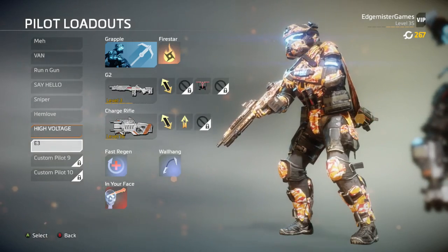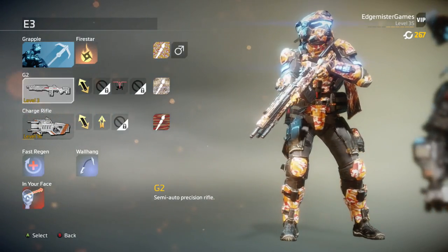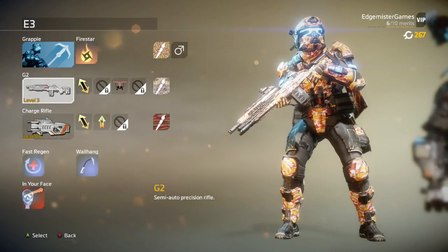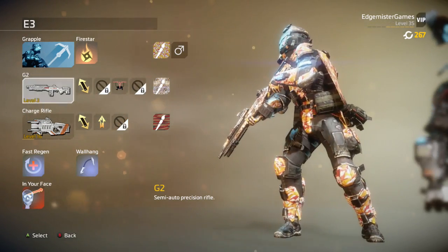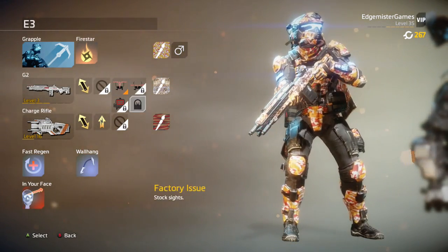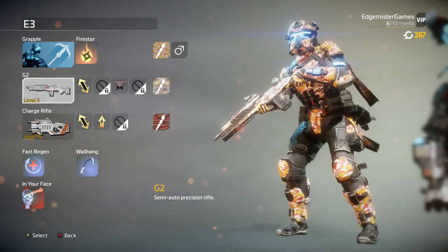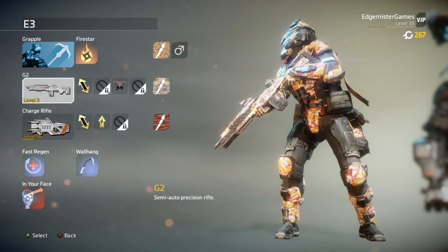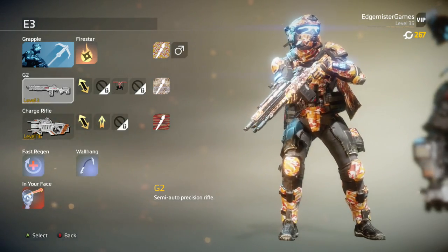And the last class is the E3 — because I have the G2. This is the Precision Rifle. I'm not doing too well with it, but in some cases I can wreck people. If one of your shots is a headshot, you can kill people in two shots with this thing and it fires pretty fast. But I'm just not having success with it. Maybe I should be using a longer sight, but I don't have any longer sights unlocked. The G2 is not really my favorite. I use this on long range maps to try to get used to it, but I haven't really gotten used to it yet.